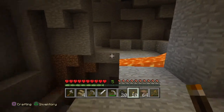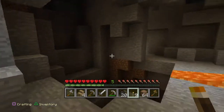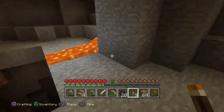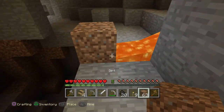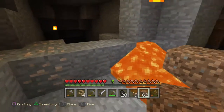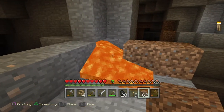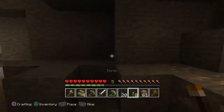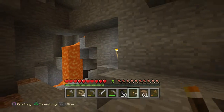Got lava there — there's iron on the other side of that. What should I do? I'll just put a block down. I'll put one of these here so as to not darken the area.